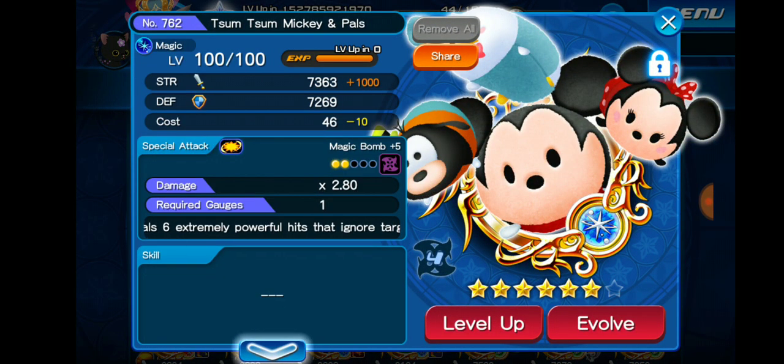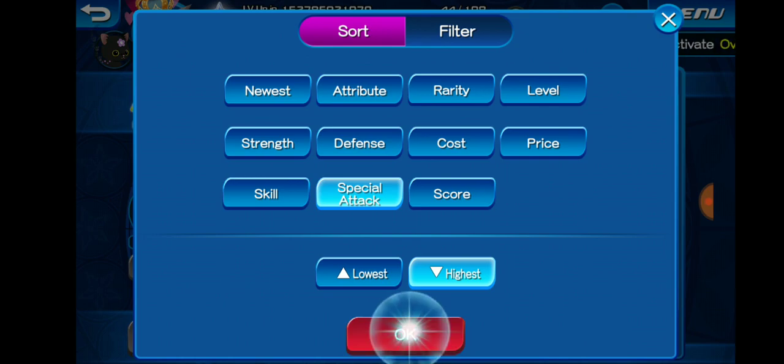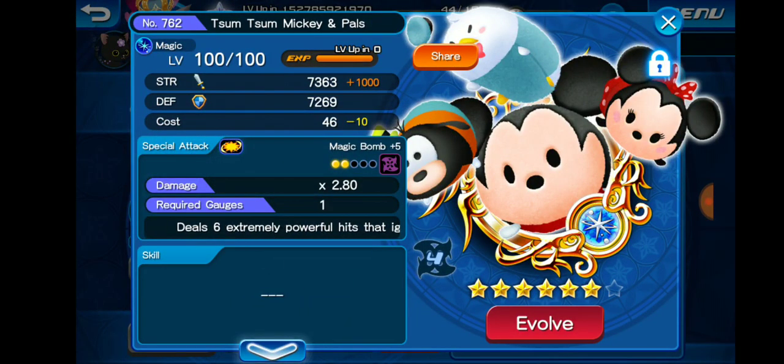This is the original Sum Sum that I got from the original banner that it came out, probably a year and a half ago by now. It came out around the same time that Traits came out, or near the time that Traits came out. This medal was never really meta to be honest with you, but the fact that it did ignore Target's attributes and lowered Target's defense was huge back in the day.